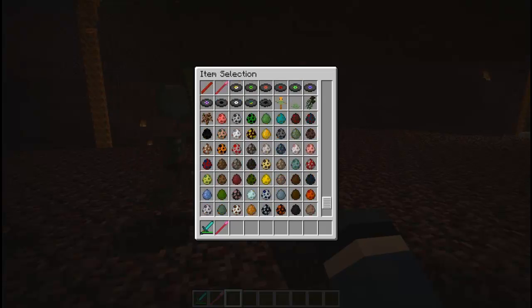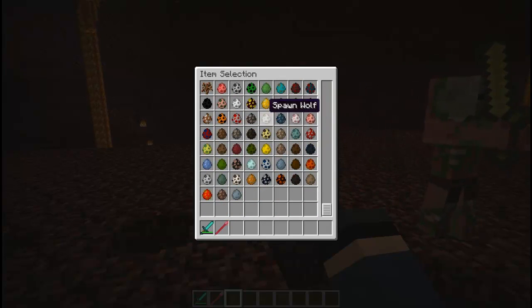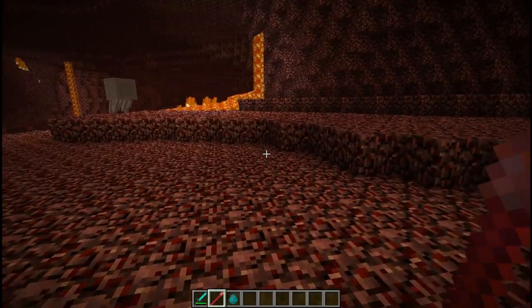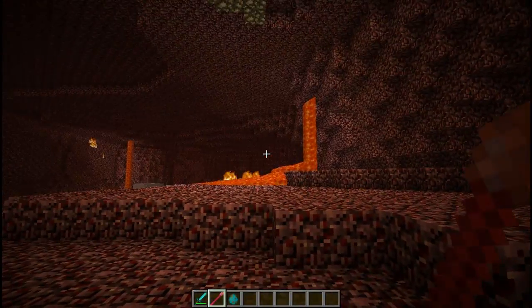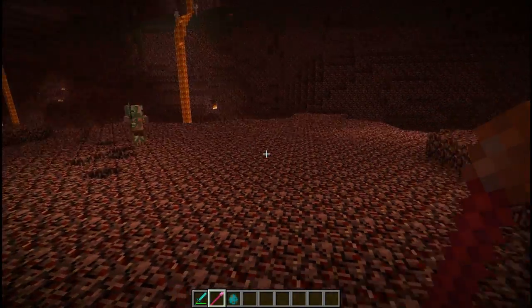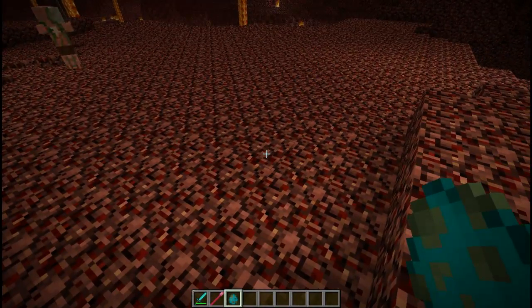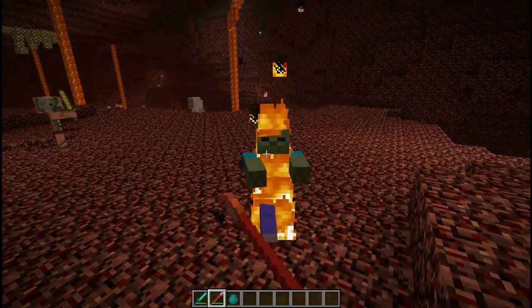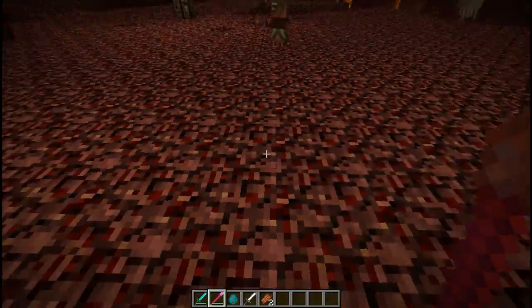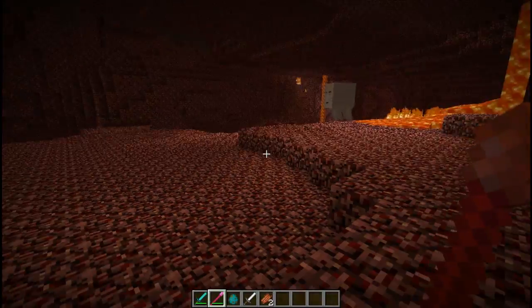A spear of fire sets mobs on fire, at least the ones that aren't fire resistant, and it is pretty powerful. When hit, it does the same damage as a stone sword, so that's not the powerful part — but the fire damage is enough to kill most mobs. It emits a little lava particles when you hit a mob. They have a durability of iron, meaning you can use them for a while.